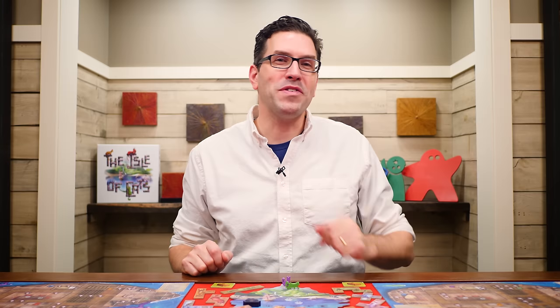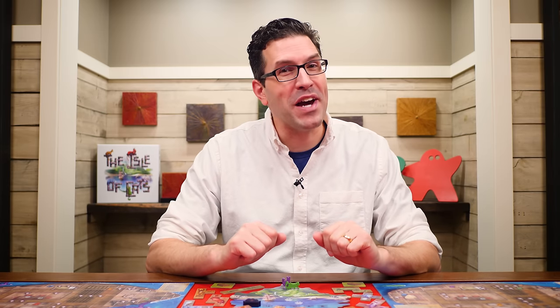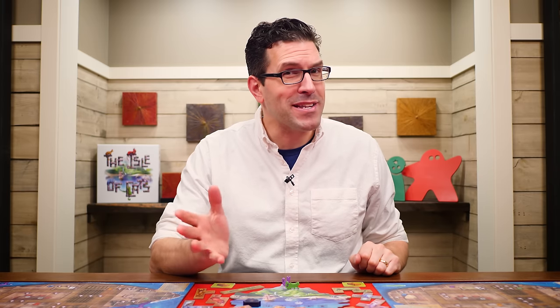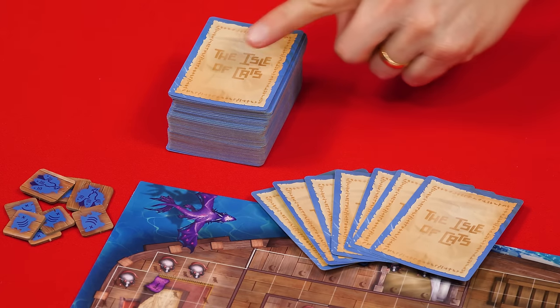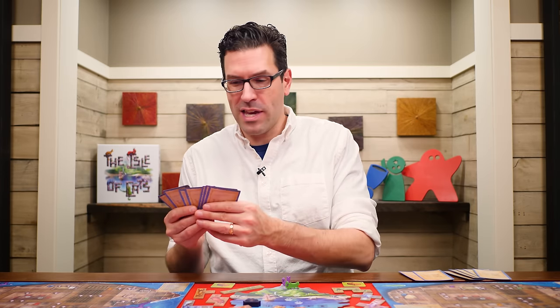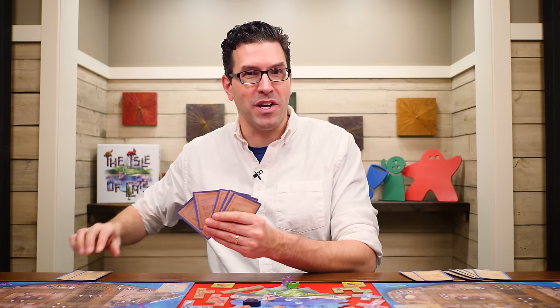Next we move to the explore phase. Sure you're on the lookout for cats, but there are many other wonders on the island as well, and in this phase you'll get to look at the various things you might discover. The start player deals seven cards to each player from the discovery deck. Each player examines their own cards privately and selects two to keep, placed face down in front of themselves.